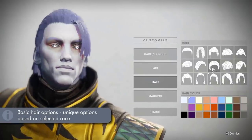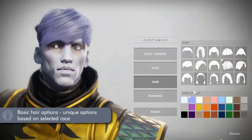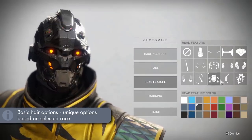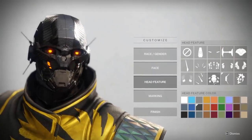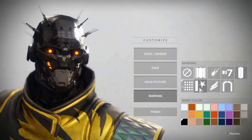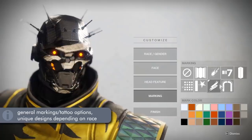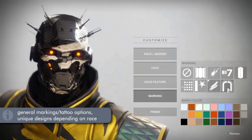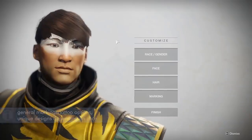We then have hair, where again the available selection and colors are unique to each race. For the Exos they have what's called head features, which are sort of like attachments and antennae and stuff, because they're robots. Lastly there are the marking sections, which are basically tattoos and facial markings — once again, options of which are unique depending on which race you pick.